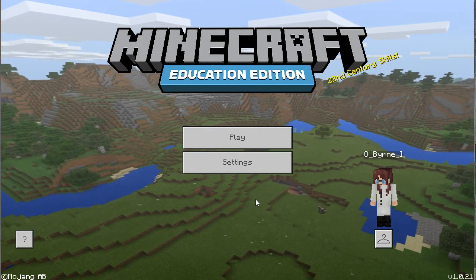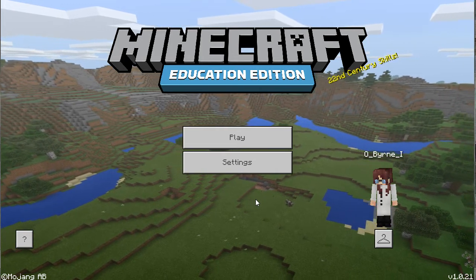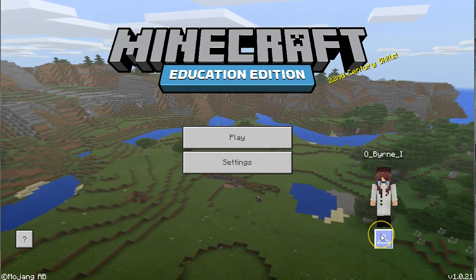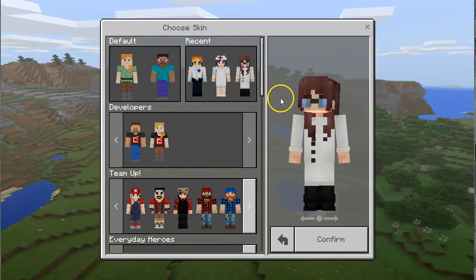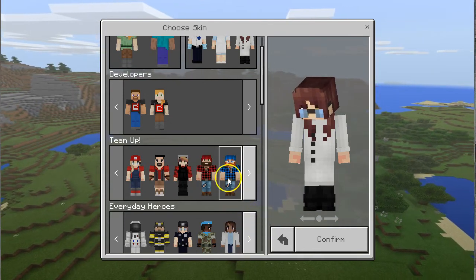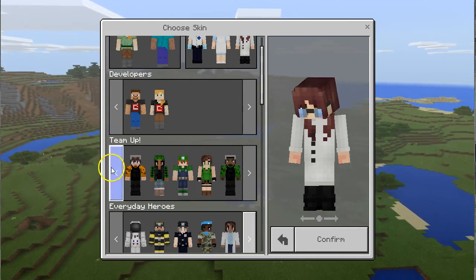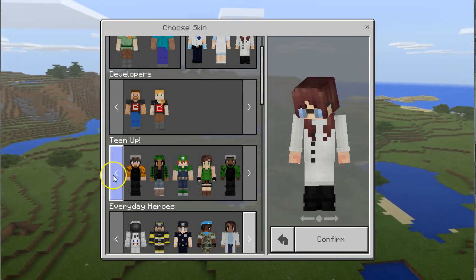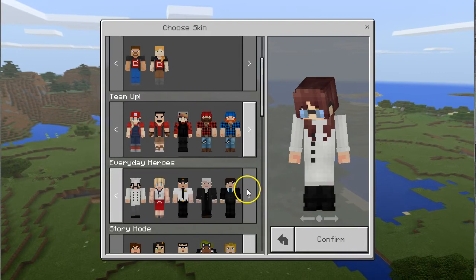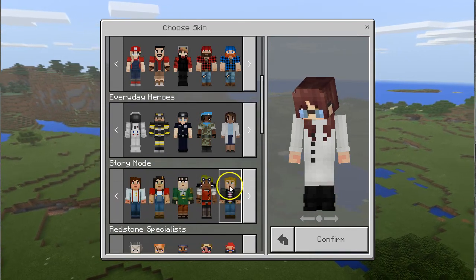So this is the main loading page. You've already played this a couple of times and you set up my little character down there. Can you click on the character and show us how you set that up and why you did things? So you click the little hanger thing, and here are the characters that you get to pick. All of them are free, so you can choose whichever one you want. Yesterday or the day before when we were installing this, you told me you were surprised that they had all the free characters.